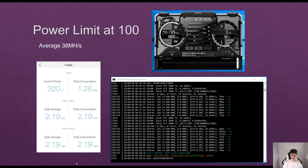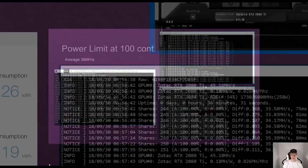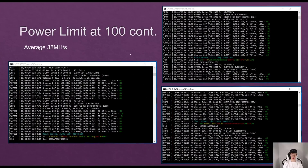This is only about two hours of testing for each setting, so these numbers are definitely not perfectly accurate, but they should give you a general idea. At the power limit set at 100%, I was averaging around 38 megahashes and consuming around 320 watts for the whole system.